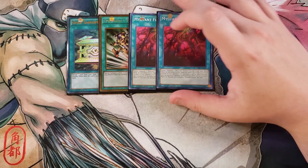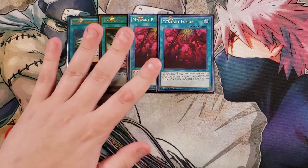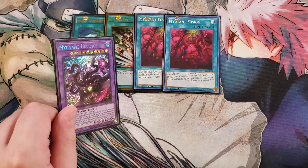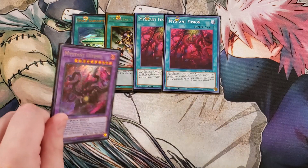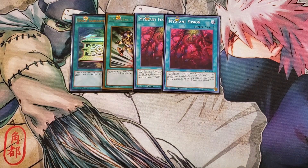Two copies of Mutant Fusion. I feel like two is fine because we play Anaconda in the extra deck — it's not a bad card to hard draw, and you also have traps that help you fusion summon, so two is totally fine. What it does is you get to fusion summon one mutant fusion monster from your extra deck by banishing fusion materials listed on it from your hand or field. And if your opponent has activated a card or effect this turn, you can also use one monster each from your deck and graveyard as fusion material — for example, if you're trying to summon Ultimaeus you can use level 8 monsters from your deck or graveyard.